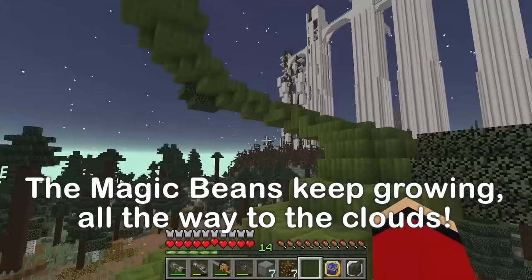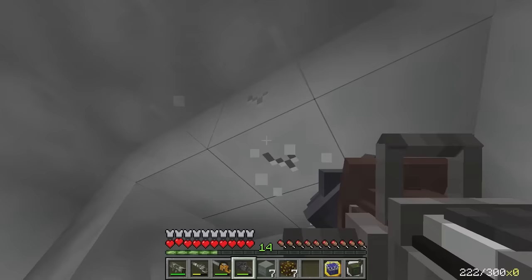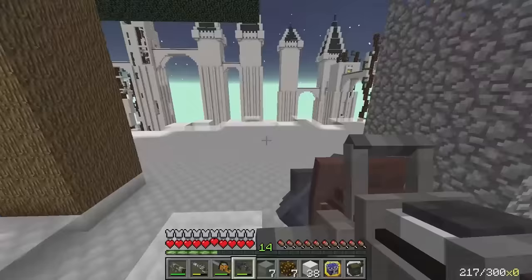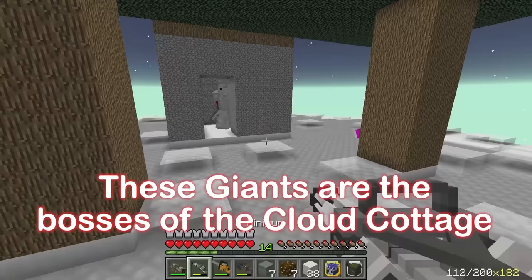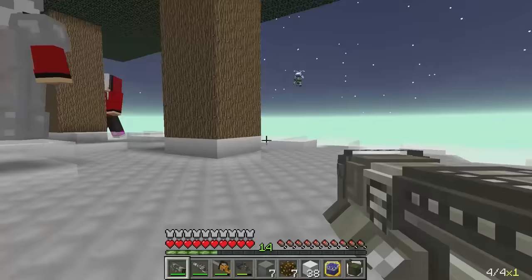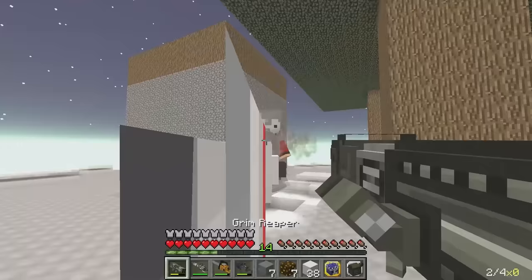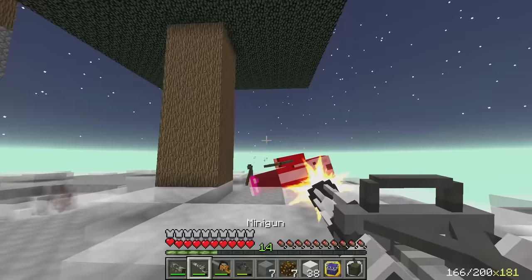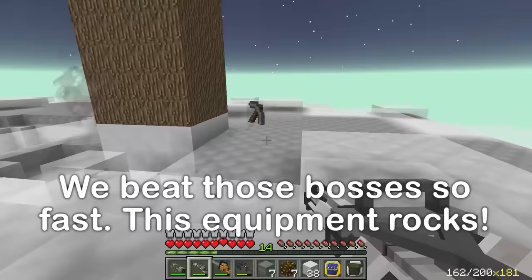Can we defeat it? It's probably pretty strong — let's find out! Look at those giants — they look exactly like us, only bigger and stronger! Their weapons look powerful too. How are we supposed to beat them? If they hit us with one of their weapons, it's game over! It worked! One more — I'll use the minigun! We did it — we beat them! Incredible!